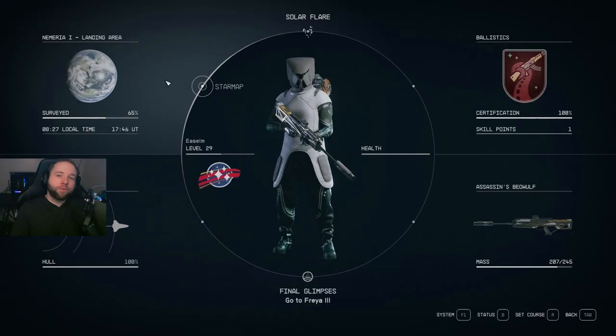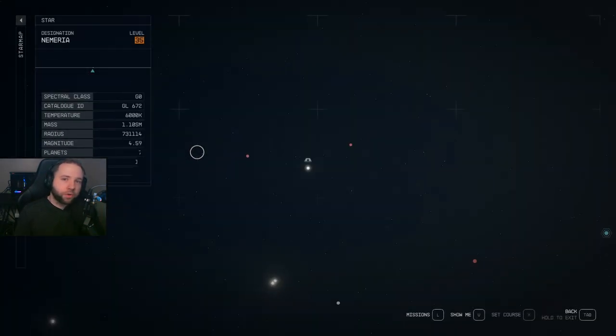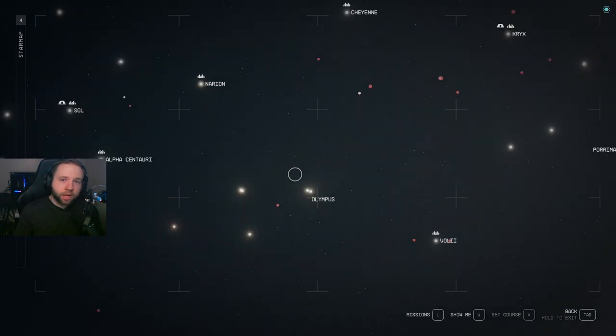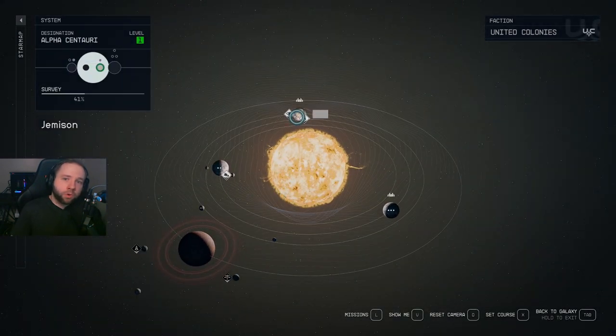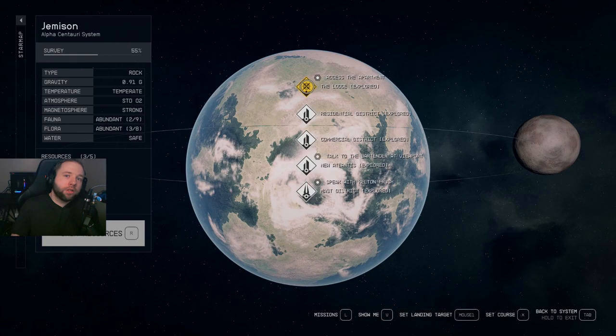Tip number fourteen: if you have an outpost or have discovered a city or anywhere you can fast travel to, and you want to double back but it's light years away and your ship will take forever to get there, you can actually click on the moon or planet, click on your outpost, and fast travel there without having to use your ship at all.